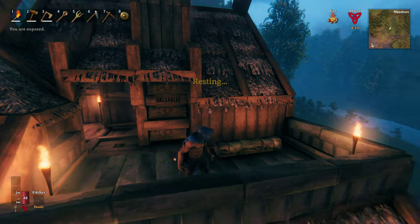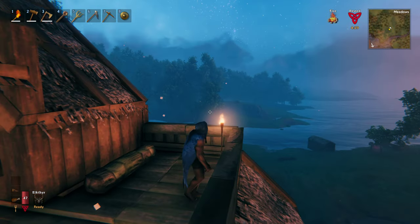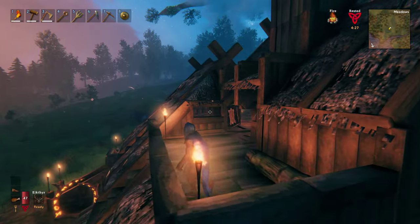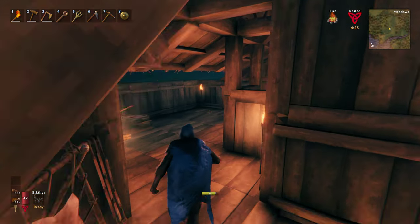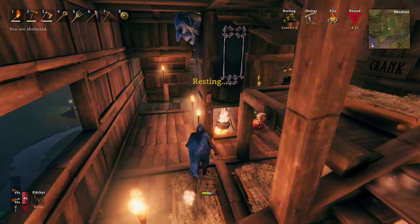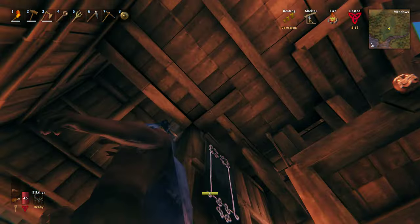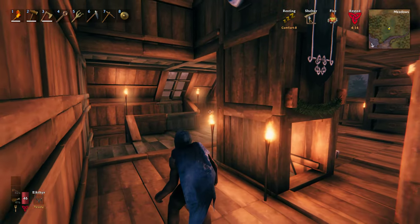I don't like that corner but I'll worry about that later. A lookout — I survey all that I see. Oh, there's a fireplace I made with a working chimney, it's cool. Oh, there's a troll head trophy we killed.